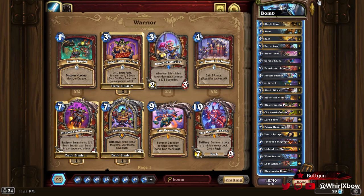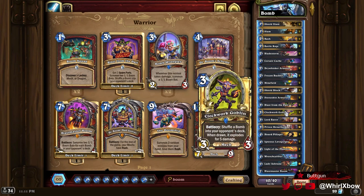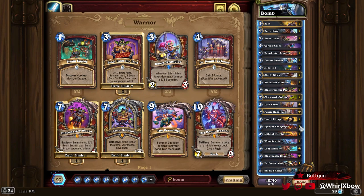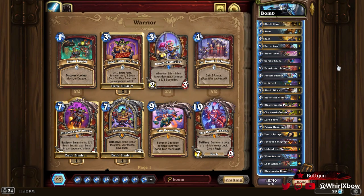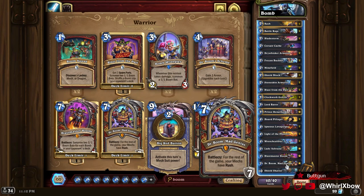Today we're gonna be playing Bomb Warrior. For those who don't know, Bomb Warrior revolves around shuffling bombs into your opponent's deck. You have Blast from the Past, Clockwork Goblin, and Wrench Caliper as the ways to shuffle bombs in. The payoff card is Blastmaster Boom, and you also play Lady Ashvane to buff the Wrench Calipers — no extra attacks, but it's basically Control Warrior with this as an alternate win condition.